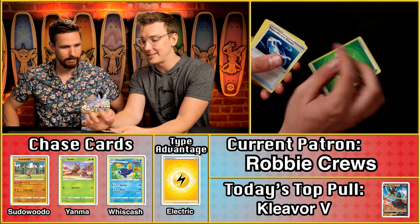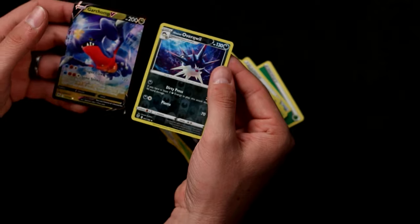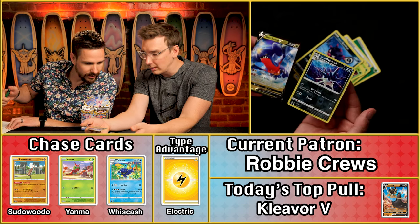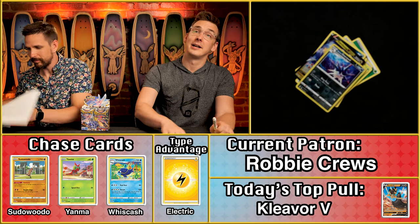Let's see if Robbie Cruz can get on the board. No multiplier — grass energy. We have the Overquill and the Garchomp. Garchomp is worth $1.24, so that's two points. Overquill is just six cents — one point. That gets Robbie to three points overall, not enough to take the lead.